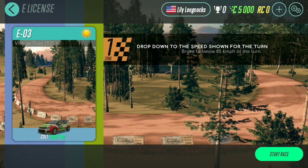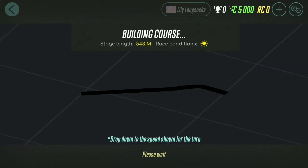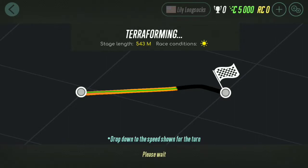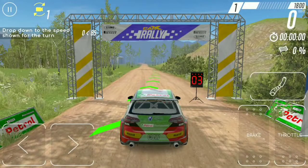E03 is next. Zone one says: stop down to the speed limit for the turn — brake to below 85 kilometers at the turn. If we look at the track, the curve is where the finish line is close to. The stage length is 543 meters, race condition is sunny. This talking is really making me thirsty. If you're hearing noises outside of the game, that's me just taking a drink of water.